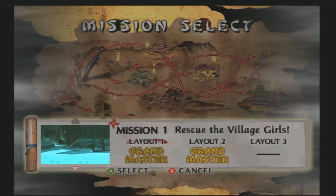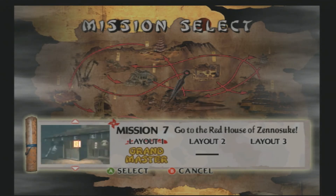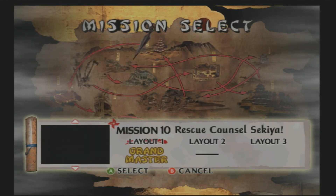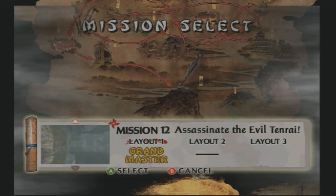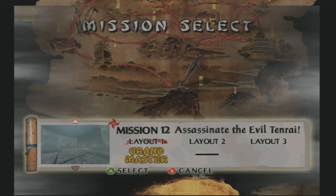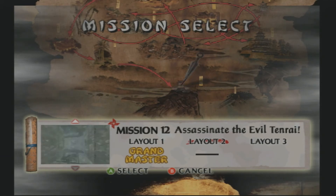Alright, welcome back to part 12, the final part. I forgot to show this in the previous video, but look at this — right when you get to the last two missions, it reveals the last part of the map: the fortress, Tenryce castle or whatever. I just think that's a very nice detail that they hid it away like that. Anyways, let's begin.